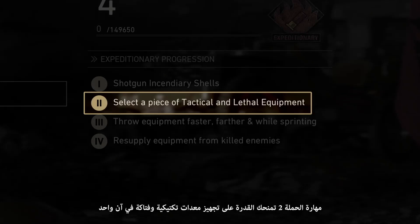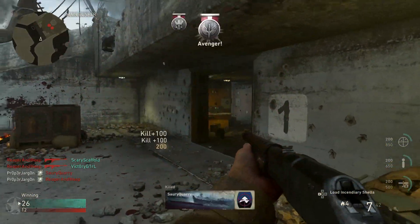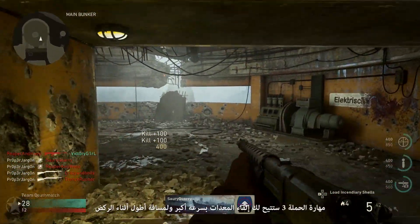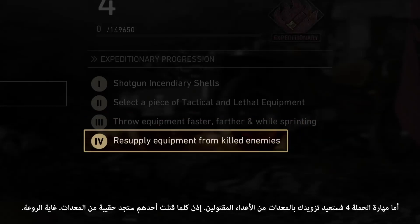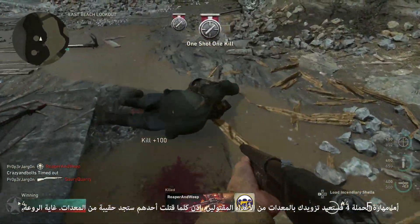Expeditionary 2 gives you the ability to equip both lethal and tactical equipment. Expeditionary 3 will let you throw equipment faster, farther, and while sprinting. And Expeditionary 4 will resupply equipment from killed enemies — so there's a kill, there's a bag of equipment.